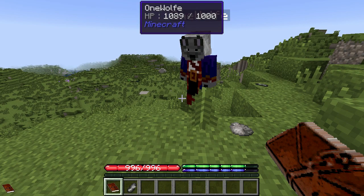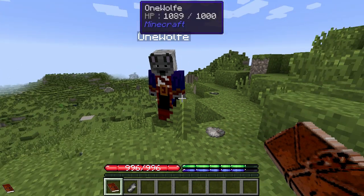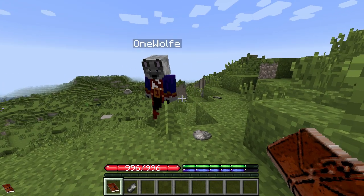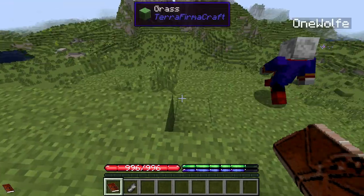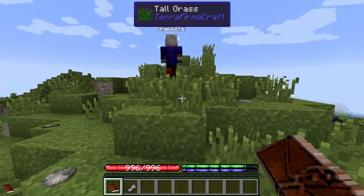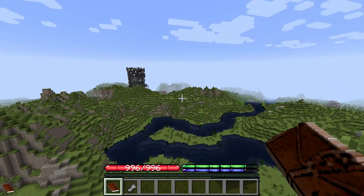We got to the end of Terra Firma Craft — we had red and blue steel gear — and we got bored really quick. We were at the top of the tech tier going 'what do we do now?' So let's throw some adventure into the pack and see what we get.